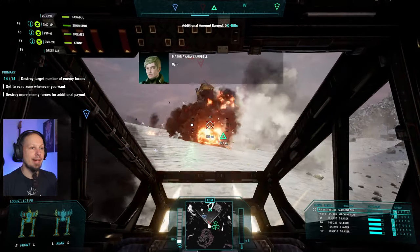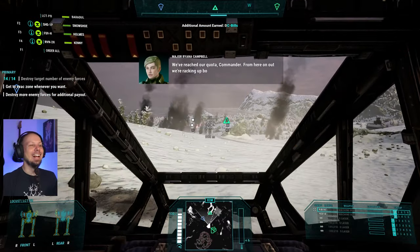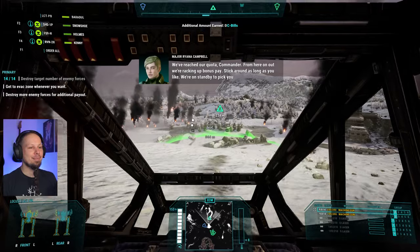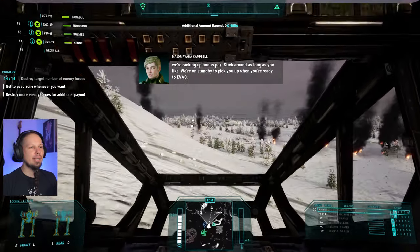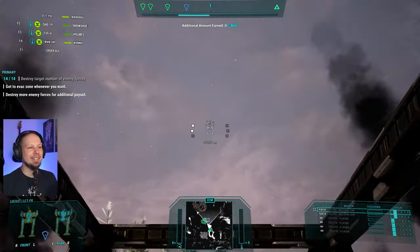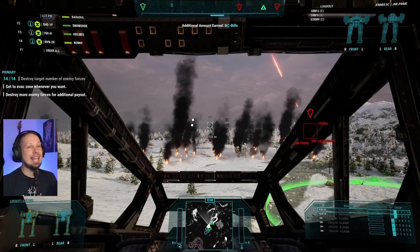Where are your legs? Found him. We've reached our quarter, Commander. From here on we're racking up for this pain. Amazing — Locust Pirate's Bane, totally worth it. We're on standby to pick you up when you're ready for Eva — should we stay for a little longer? I wonder if that is a good idea. New target — Phoenix Hawk. Target acquired. Yeah, there's another Jenner — we want to take that guy.